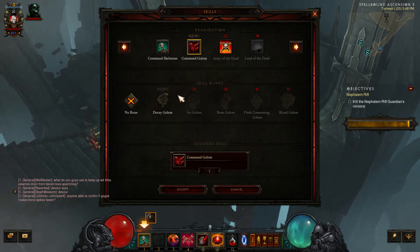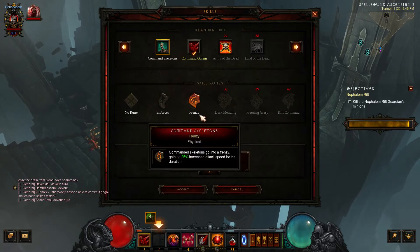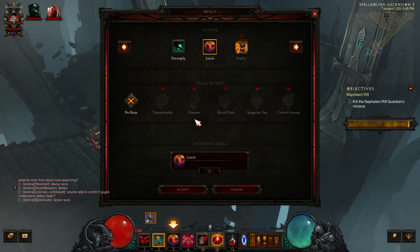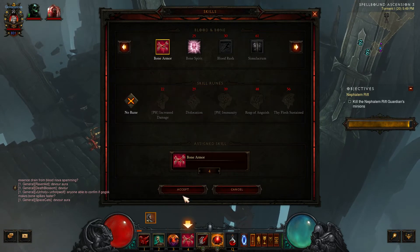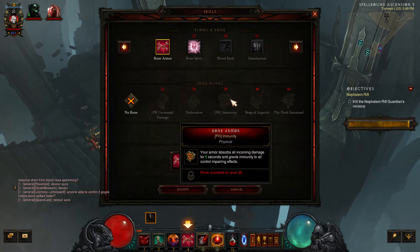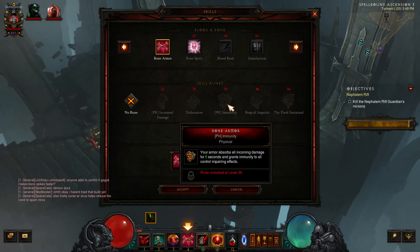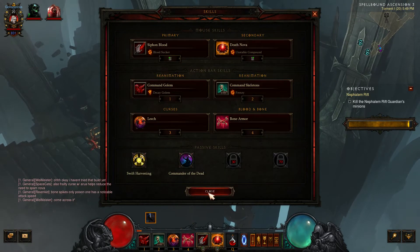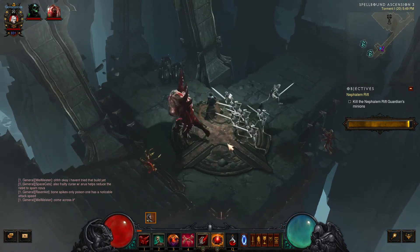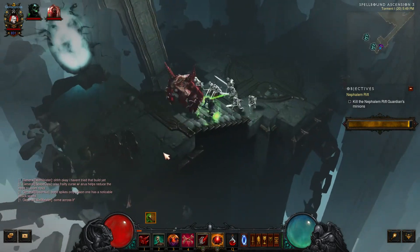And now we have Frenzy — commanded Skeletons go into a Frenzy, gaining 25% increased attack speed for the duration. We're definitely gonna pick that up. Decay Golem doesn't really look much different and neither do the Skeletons.